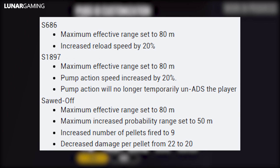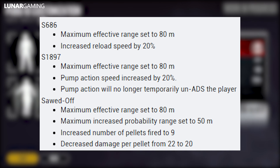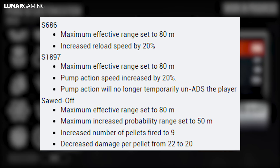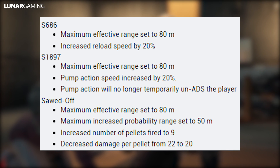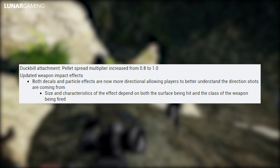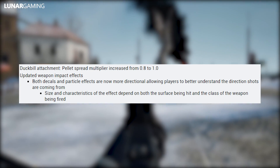Some specific weapon changes: the S686 has its maximum effective range set to 80 meters and its reload speed increased by 20%, same for the S1897. The sawed-off shotgun has its maximum effective range set to 80 meters with a maximum hit probability range of 50 meters; its pellet count increased to 9 but damage per pellet decreased from 22 to 20. The duckbill attachment has had its pellet spread multiplier increased from 0.8 to 1.